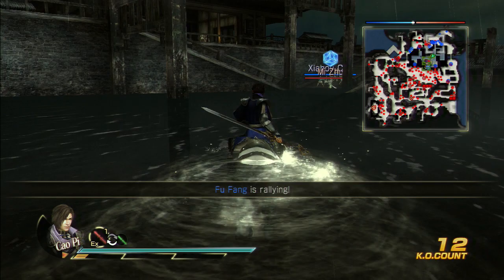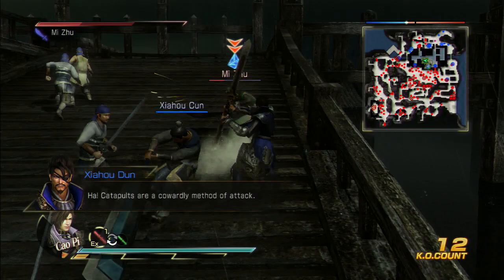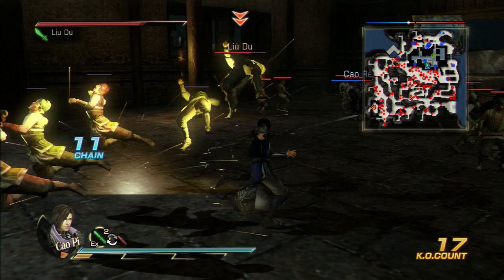Let's go over here towards Fan Castle and prevent these generals from betraying us. Let's get over here — the catapults are beating us up. The other generals should be inside here with Cao Ren. Here we knock him out of the picture.